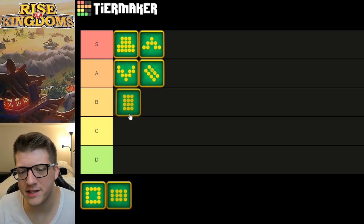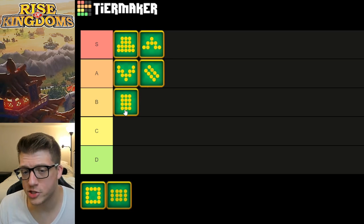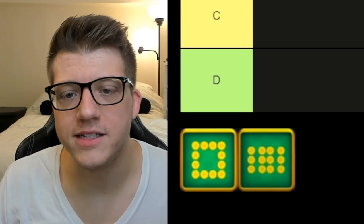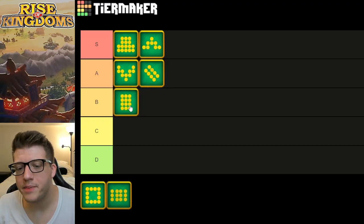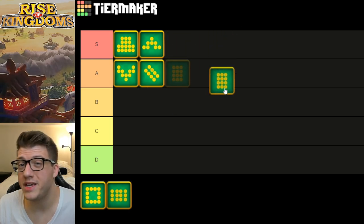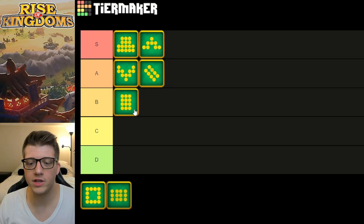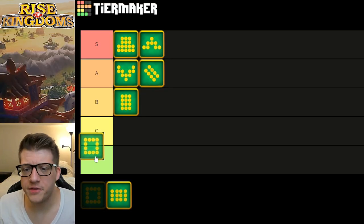The Line formation goes in B-tier, but it depends on your situation. It gives 10% gathering speed for everything except gems — food, wood, stone, and gold, but not gems, which is super annoying. It seems intentional that Lilith excluded gems. If you have farming accounts this is essentially S-tier, since you'll be sucking up resources from alliance pits faster than anyone not using this formation. In general it will definitely be used, but it's not that exciting — it's just more gathering speed.